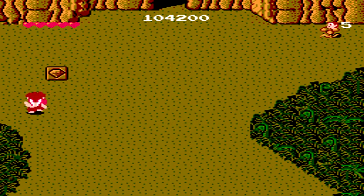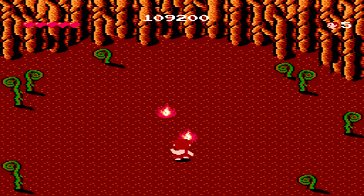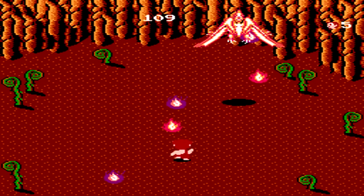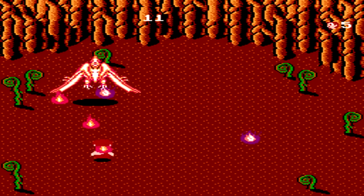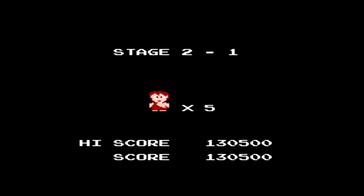Thankfully, if you can pick up a lot of the health upgrades throughout the levels, you can have a good amount of hit points going into the next level. Here we have our first boss of the game — this pterodactyl can be a little bit of a pain, however his projectiles move rather slowly. Move back and forth with the speed upgrades and keep firing your fireball. It's a very good introductory boss, so you shouldn't have too much trouble taking him out.